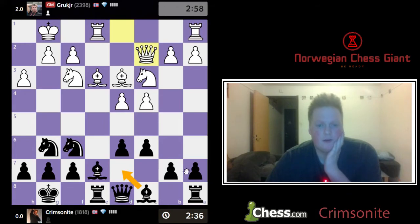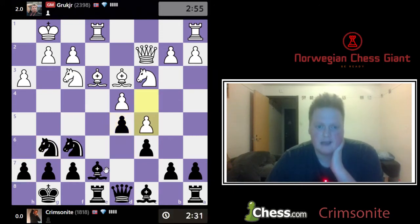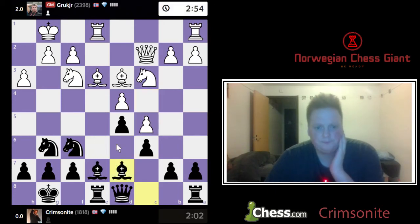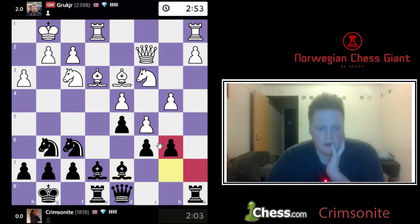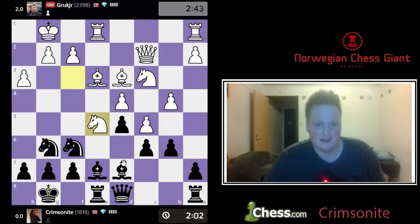I should get this bishop out somehow — I'm kind of too cramped right now. Let's play d5, let's just play d5 and see where that leads. He stops everything in this position, so I'm going to play bishop to d7. If it weren't for this knight, I could actually have taken here. And he's not going to take — that is Grandmaster 101: don't take, just keep the tension. Keep the freaking tension.